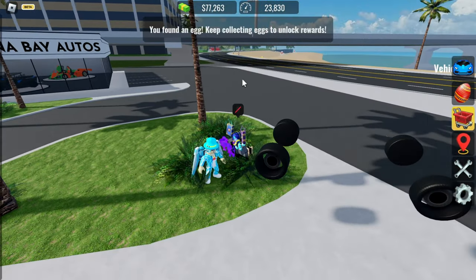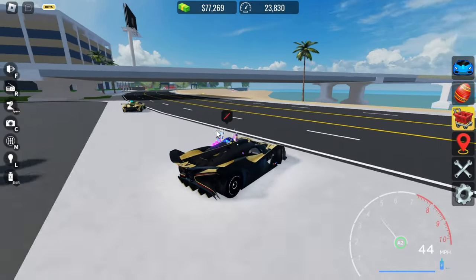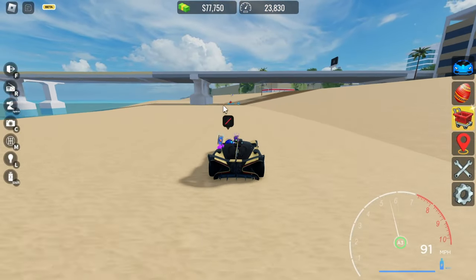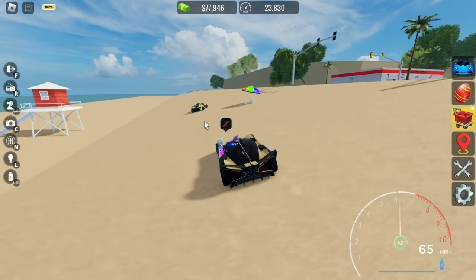The first egg location is just beside this area here. We've got an egg! Let's go around the map and look for more eggs with my friend. There you go - we found another egg which is beside this bridge.